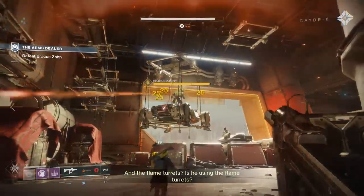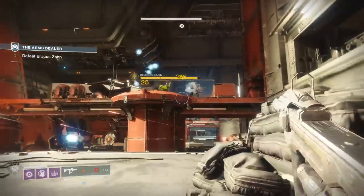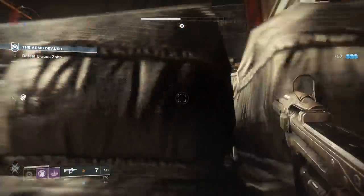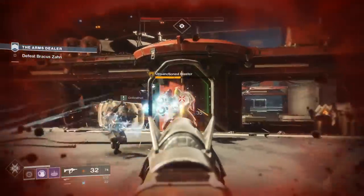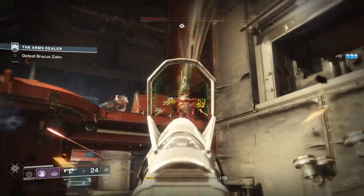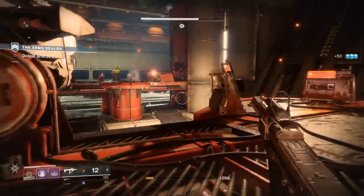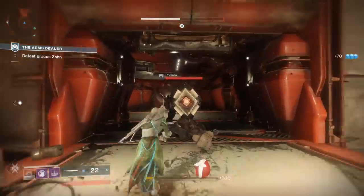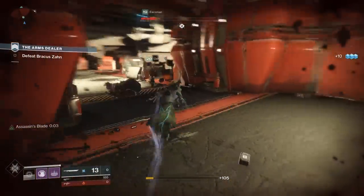There he is. And the flame turrets - is he using the flame turrets? Yes. Where are the flame turrets? I see the flame turrets. I'm where he was. He's got some pretty good guys - yellow bar ones. I mean, you can just do what I'm doing and apparently they don't shoot me. But these are shooting us. I'm out of ammo on that gun. All we can see is his bosses are shooting us.